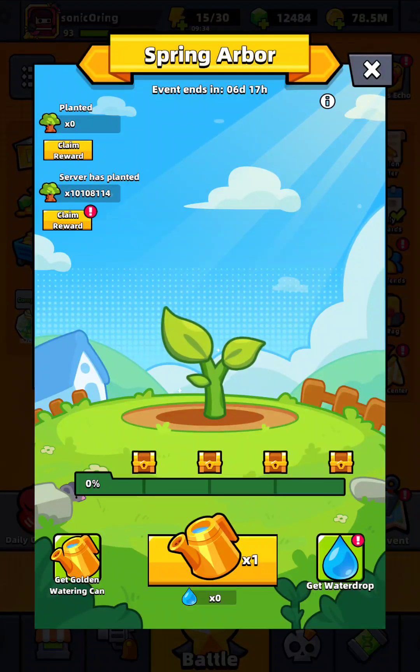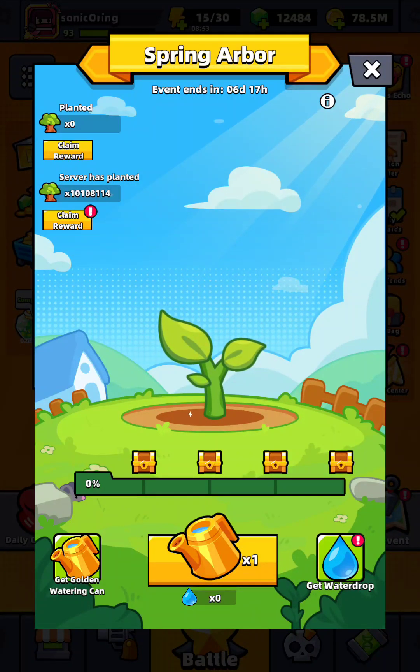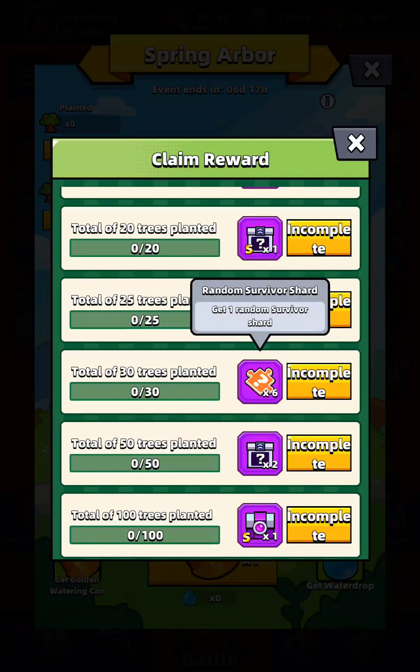Hi guys, we have a new event: Spring Arbor. Here's the description: complete missions, add four water drops to water trees and increase their growth. Reach different progression tiers to claim rewards. The next tree will be planted when the current tree completes its growth. Different tree grids yield different rewards. At 100 progression, visit other players' trees and water them to earn golden watering cans, which can be used to obtain three times growth progress. Okay, these are the rewards you can claim.